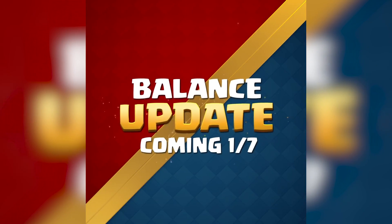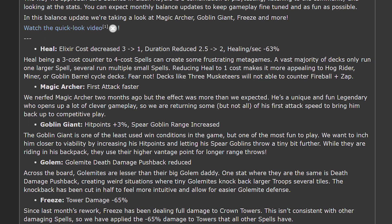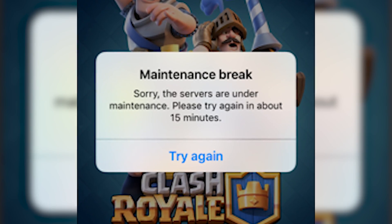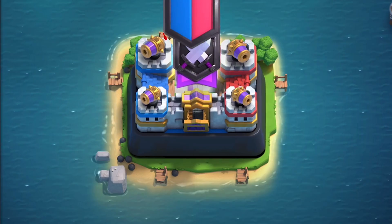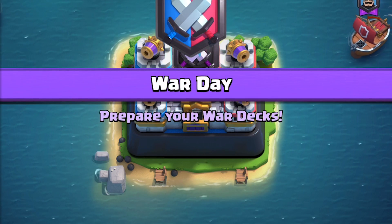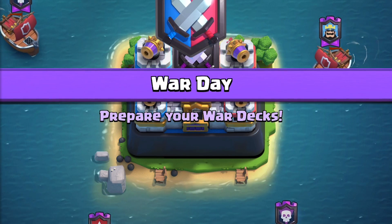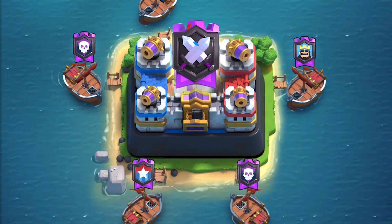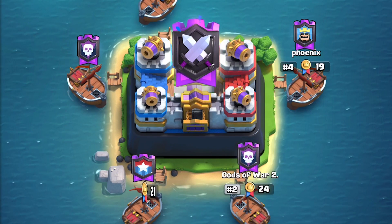The balance changes are announced for 2019 and they will hit the shelves on January the 7th. This means a maintenance break, and with a maintenance break comes new war mode. Finally, there's no more rage, no more touchdown. For 1v1 we're going to get classic decks, draft challenge and triple elixir, and for 2v2 we'll have draft and normal mode.